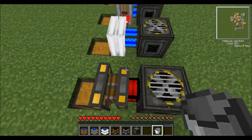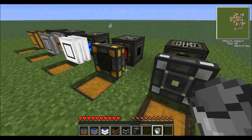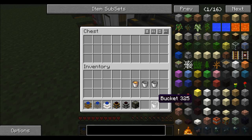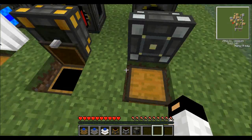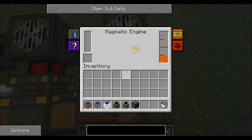In multiplayer though, sometimes these glitch and they stop working so be aware of that. With the magmatic engine all you need to do is take some lava, right-click with the bucket, and there you go — it starts working.